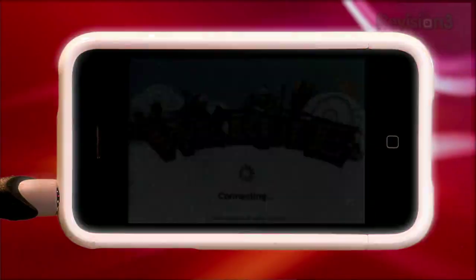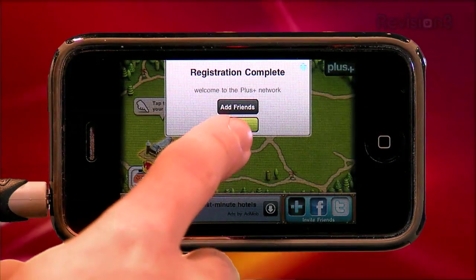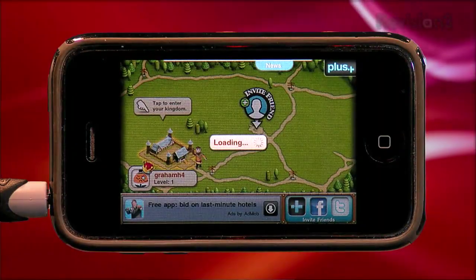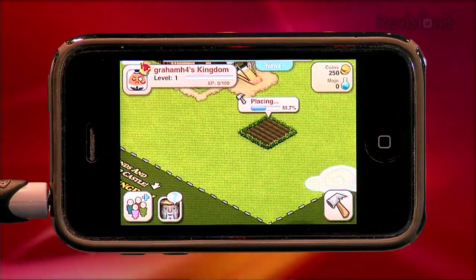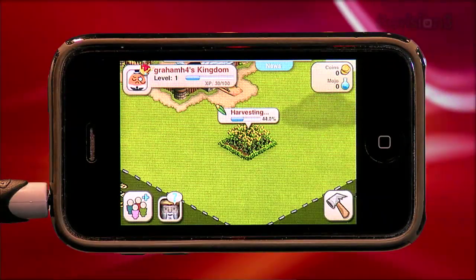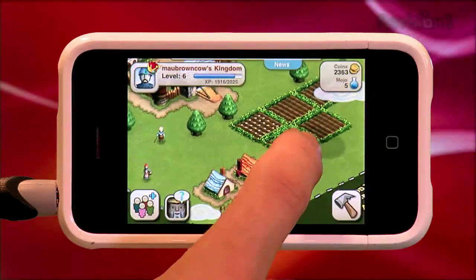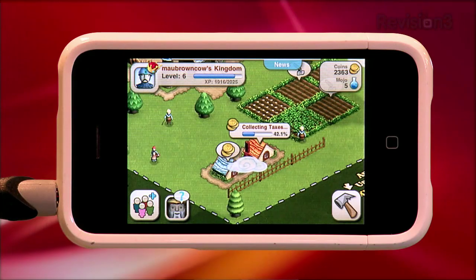When you start off, you sign in and create a Plus user account. This keeps track of your progress, crop status, and social network. You're given a tiny plot of land and a bit of money. Your first task is to create a farm, then plant and harvest corn — which takes about 45 seconds and scores you one experience point, or XP. Get enough XP by harvesting crops, collecting taxes on homes you build, or decorating your farm, and you level up.